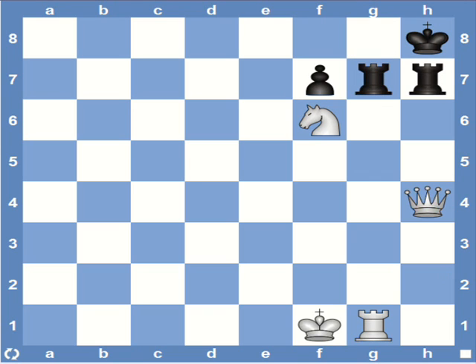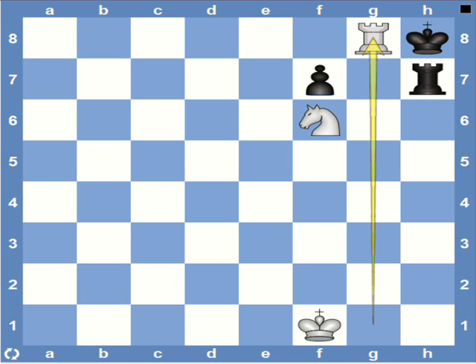What would you play here as white? There's a mate in two. White can start with queen captures rook. Now the king can't capture because it's protected by the knight. So rook captures queen. After that we have rook to g8, which is mate.